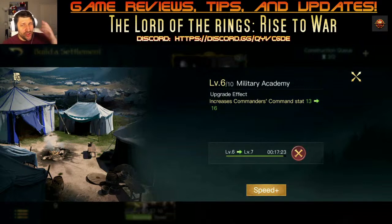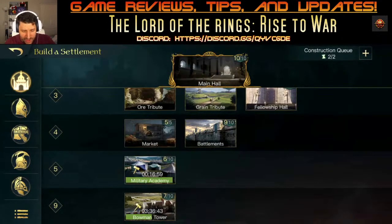Now start working on your Military Academy. It's going to help all your commanders reach higher power levels for war. You're going to have to start training two more commanders. The good news is at this level you can level those commanders up quickly.